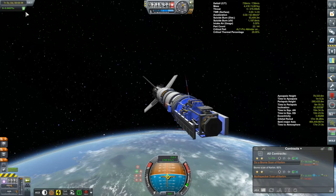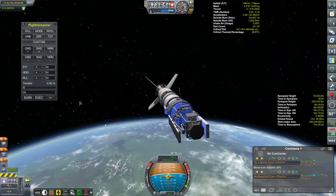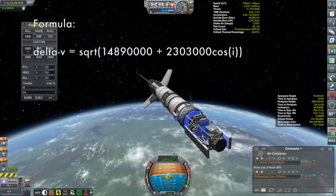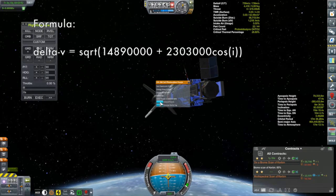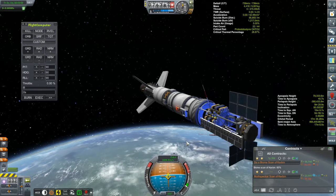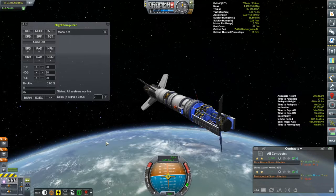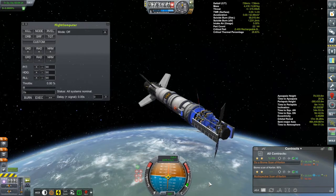If you know a little bit about vectors and trigonometry, you can actually work out a general equation that will calculate the delta-V for getting into a low orbit about Kerbin for any inclination. Here's the formula — the I in the formula is the inclination you want. Like I said, this is just my own way of doing it. It seems to work — I've launched many things into very different inclinations, including retrograde orbits, and it does work fine, though I'm sure there's a more precise technical way to do it. If one of you has that more precise way, I'd love to hear it, but I'm going to stick with what I've got — it's nice and simple, and it seems to work.